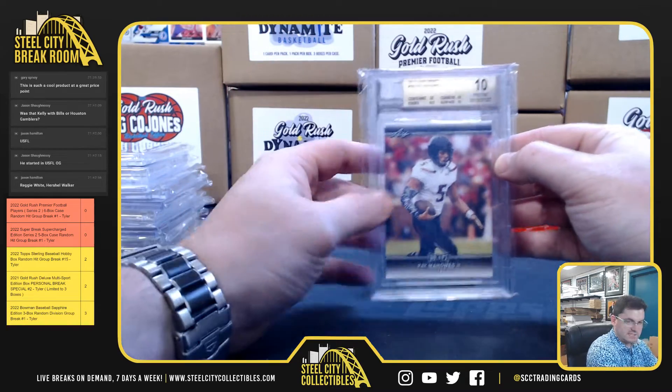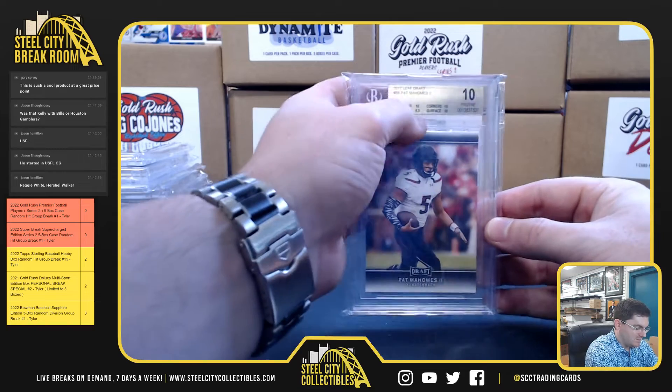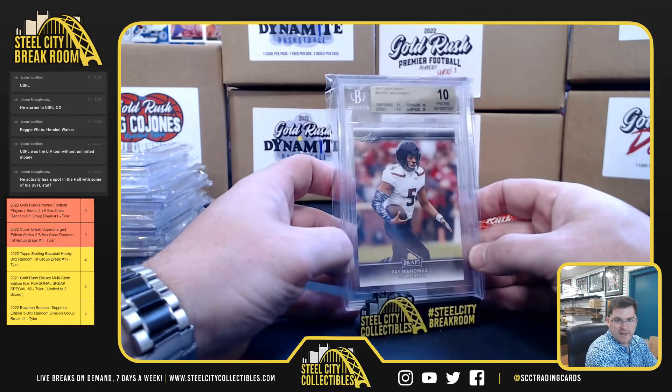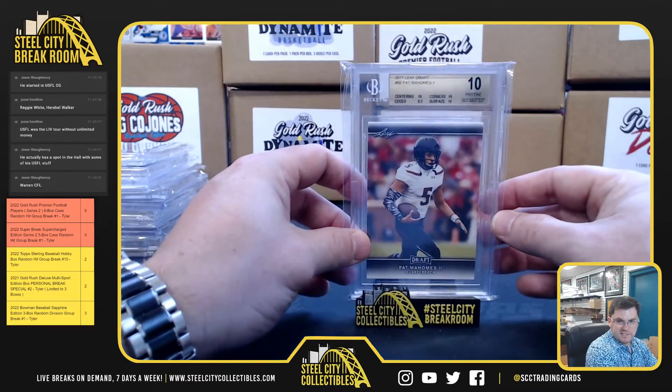10 Pristine — that's our second one of these tonight. 0.5 away from Black Label; they hit us with the 9.5 on edges, center, and corners, but surface and all tens on the Mahomes rookie. 10 Pristine — take that all day.